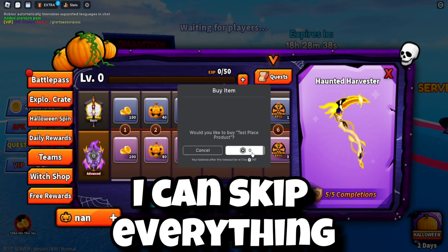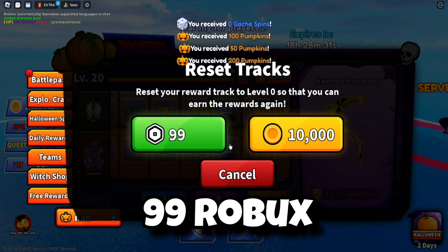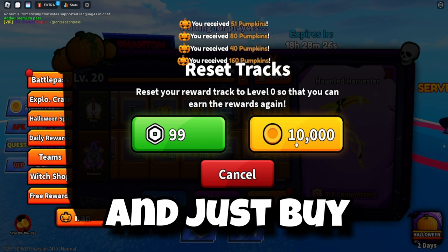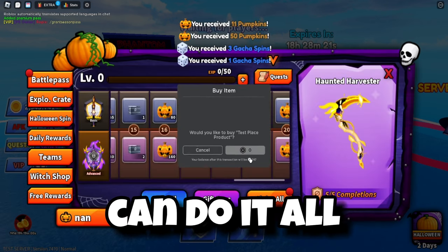But wait, that's not all — if I click down on Skip All, I can skip everything for zero Robux. And that's not the end of it: I can claim it and restart for either 99 Robux or 10,000 coins, and this is also zero Robux. But I'll save you guys some time — use this method and just buy the coins again because it's faster, trust me.